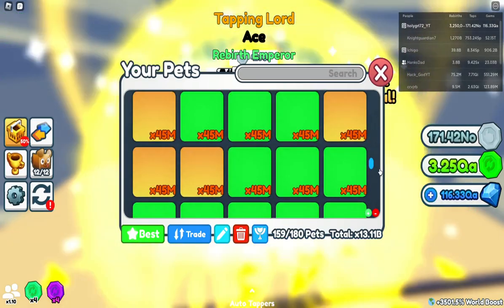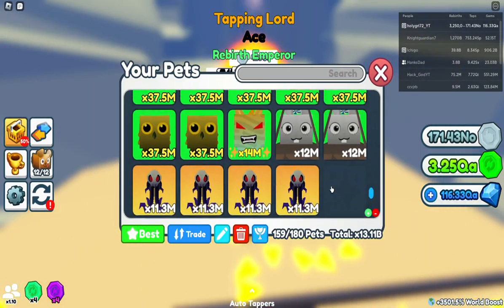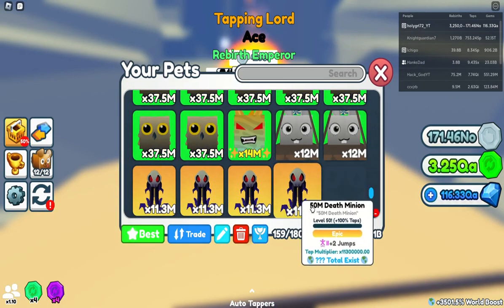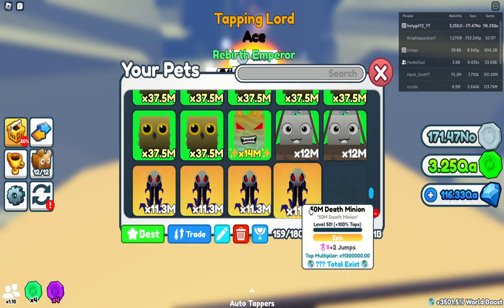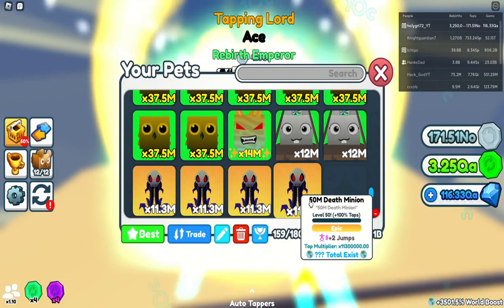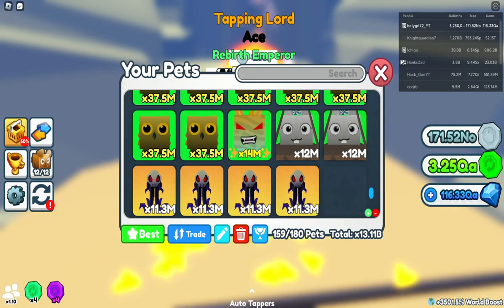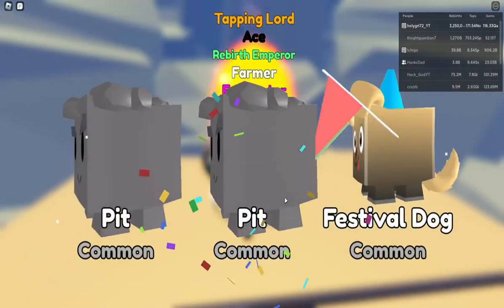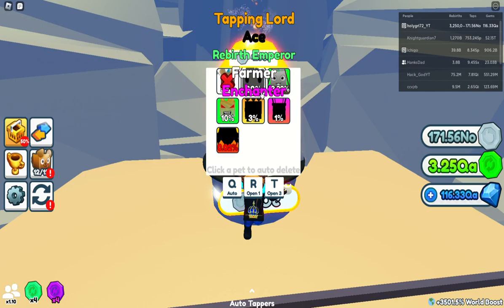I got the rares — let's see how good they are. I didn't even check the name but they're probably going to be at the bottom. 12 million — so they are not bad. A regular epic death minion is only 11 million and these are 12, so these are definitely going to be the best pets in the game right now.